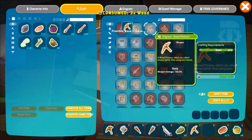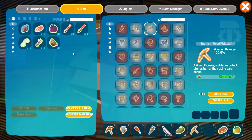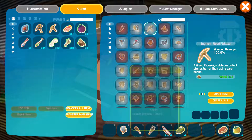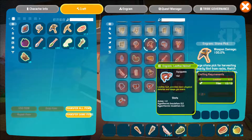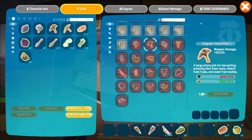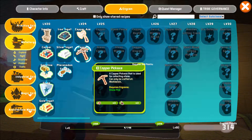Wait, that's a wooden pick. I don't want a wooden pick. I already crafted it, didn't I? Crap. I don't need those. There's the stone. Where is it? How do I craft this thing? Copper Axe that is used to collect... Oh, a workbench!